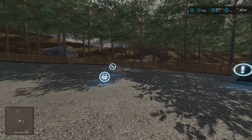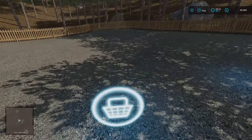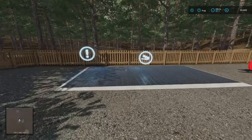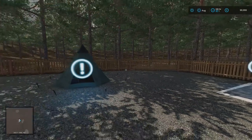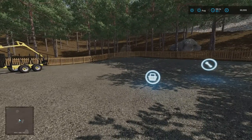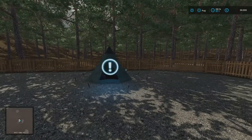And this little plot here — we've got a vehicle store, a little workshop trigger, a sell point, a sort of sell-anything sell point, and as I've already said, the sleep trigger. Fence around us and a gate.